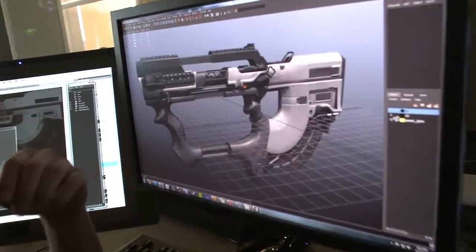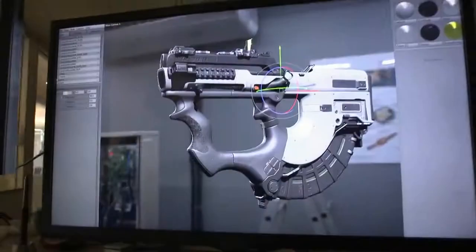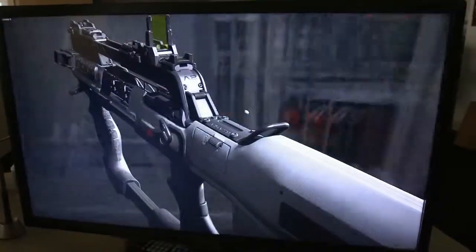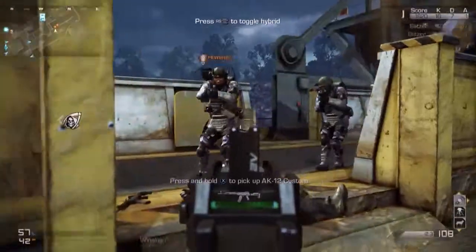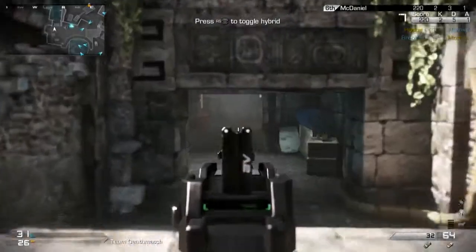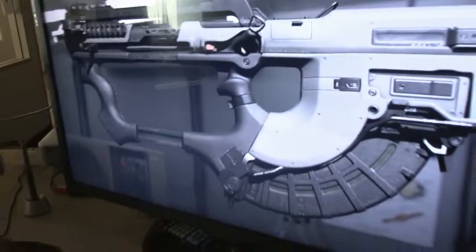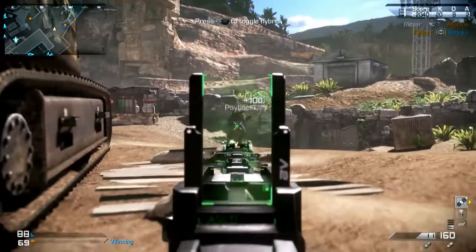Our new weapon for the Devastation Pack is something I'm really excited about — it's a new hybrid weapon called the Ripper. The Ripper brings something we've never done in Call of Duty before: it gives you the ability to switch between a submachine gun and an assault rifle on the fly. You need to clear a room? Switch to your submachine gun, fire from the hip, and take him out. You need to pick a guy off at a distance? Swap to your AR, pull up your reflex sight, and pick him off. We've also got some great news for Season Pass holders — the Ripper is actually going to be available today for you to use.